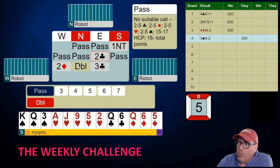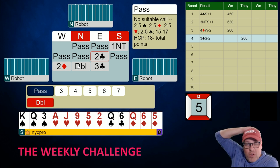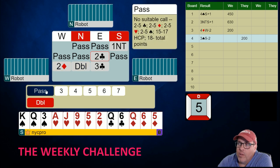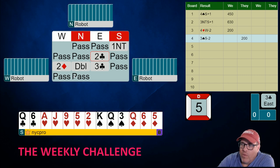It went two diamonds, double. Double should usually be lead-directing if two diamonds is an artificial bid — that's what two diamonds should be. It was kind of asking what the heck that is, but it looks like North was using it as some sort of takeout-ish call. It went double, three clubs. I still don't see the need to bid, especially to the three level, and we don't even know if the opponents have a fit — we just know they're at the three level after we opened one no trump.